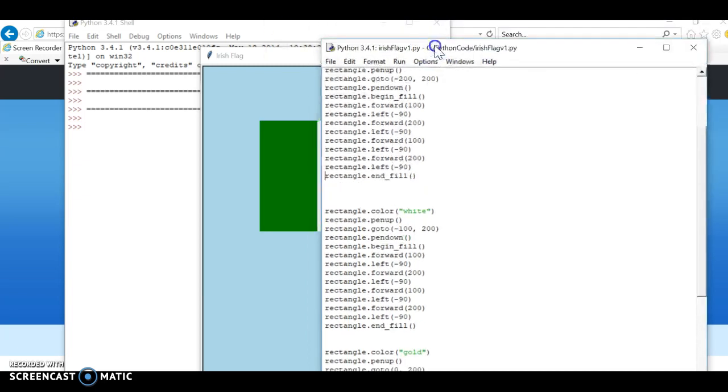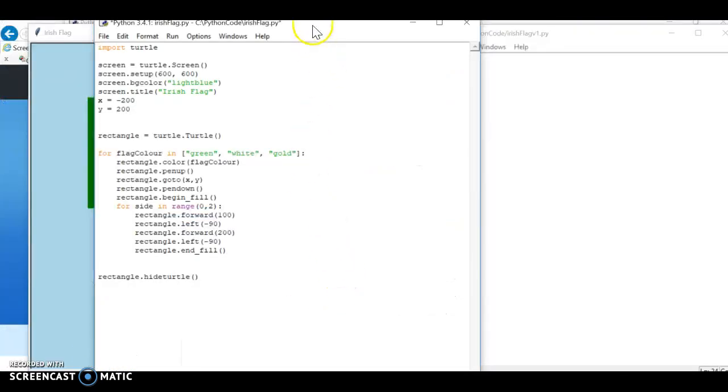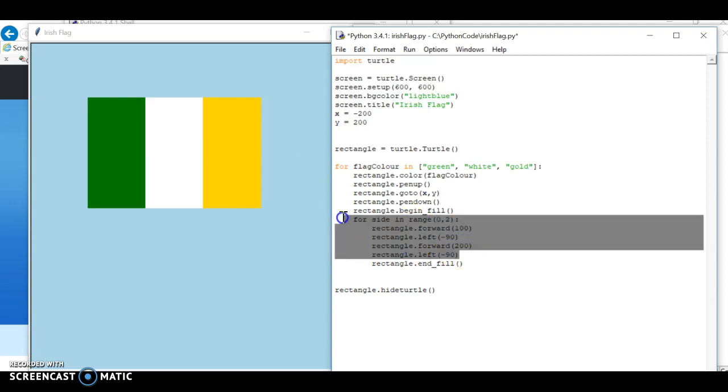The code works fine - we're not asking anybody to be expert coders at this stage - but you can probably see that the code could be improved by using loops. So I've rewritten that code using a nested for loop. Looking at the inside loop, this is drawing my sides. For side in range, I go forward 100, turn left negative, go forward 200, turn negative left again, and repeat that.